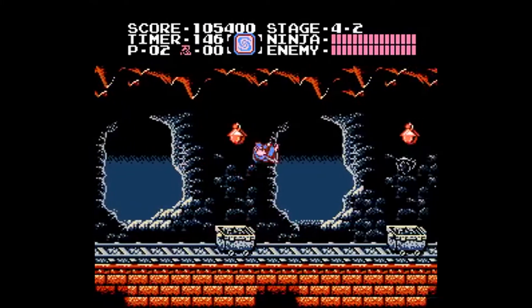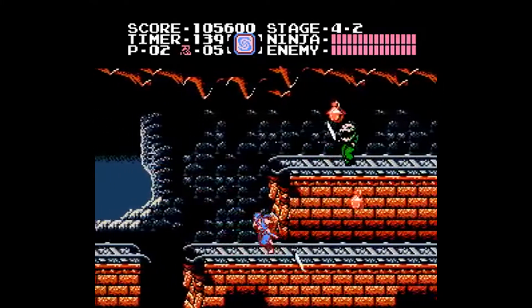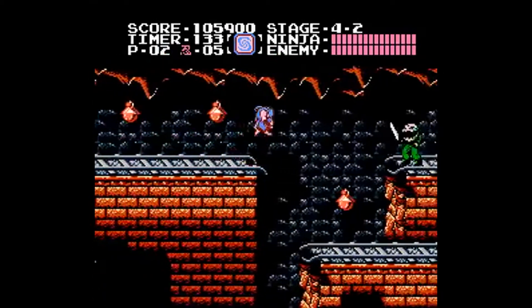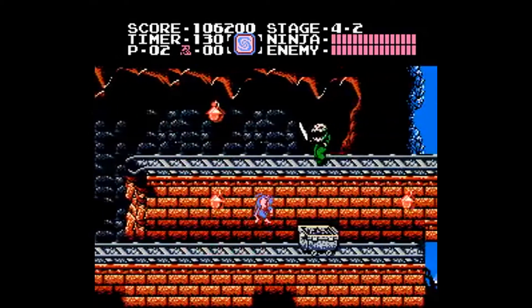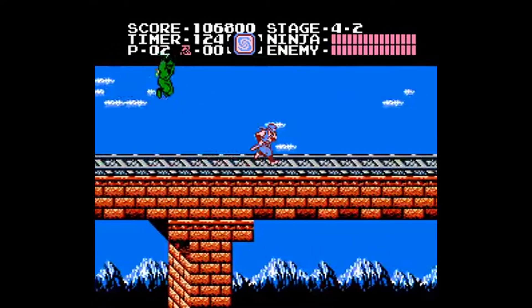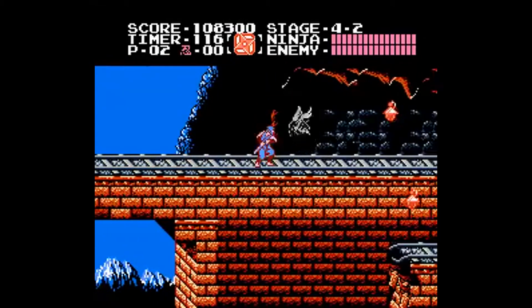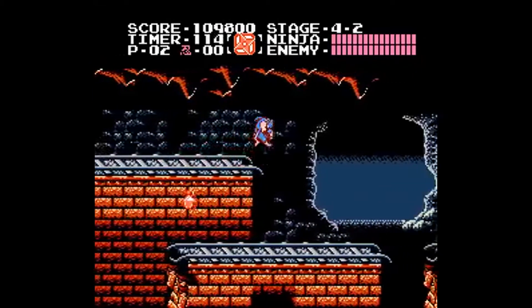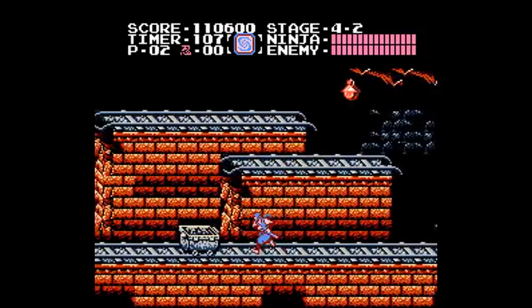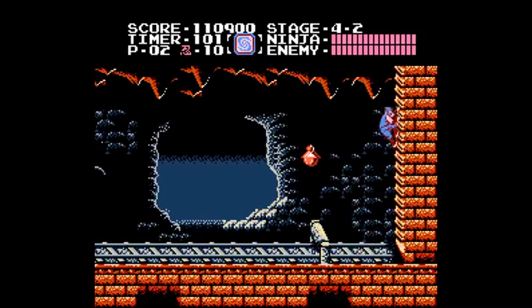At its core, Ninja Gaiden is a side-scrolling action platformer. You go through the various stages, fighting through enemies, and navigating through precarious platforming elements in order to get to the end of each stage. The platforming is quite challenging, as a lot of times you have to do almost pinpoint-accurate jumps in order to succeed. However, to compensate, Ryu has the ability to wall climb and wall jump, which go a long way in helping make the game more manageable. You also get a wide variety of power-ups, from throwing stars to a jump slash, and a fire wheel, which makes you temporarily invincible.